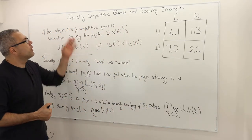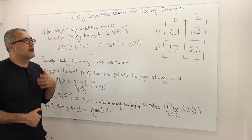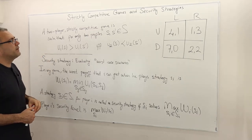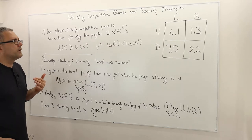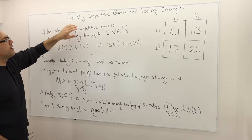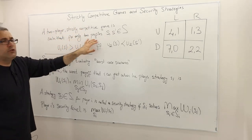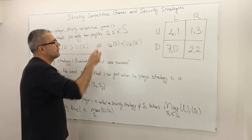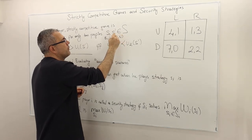So first of all, what do we mean by strictly competitive game? And then I'm going to define what we mean by security strategies. Here's the definition of strictly competitive game. The formal definition may look a bit confusing, but actually it's highly intuitive. A two-player game is called strictly competitive if the following is true for any two strategy profiles S and S prime — so S is (S1, S2) and S prime is (S1 prime, S2 prime).